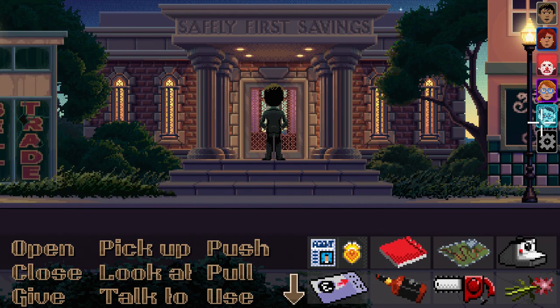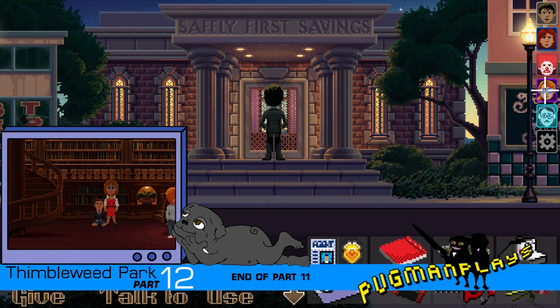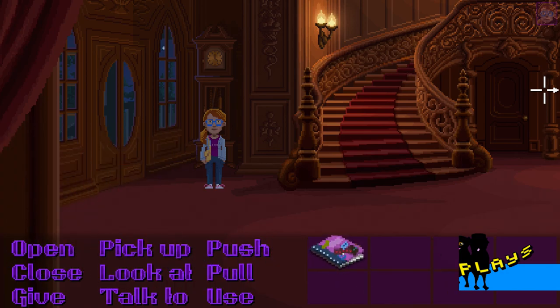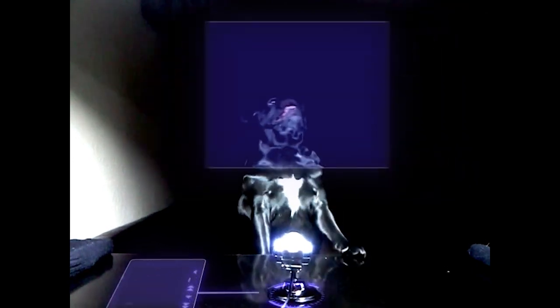So if we're stuck here, next is to play as Dolores — we haven't touched her yet. Franklin's a dead end, Ransom is a dead end, and our two detectives are too. It's Dolores. Alright friends, we'll leave it there for now — we'll see you on the next video. Save, quick save, and save!